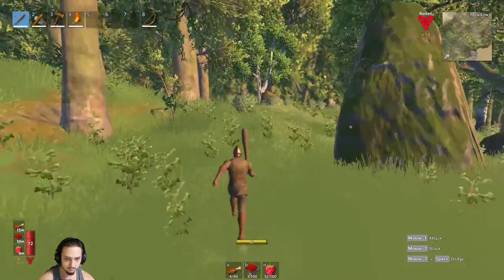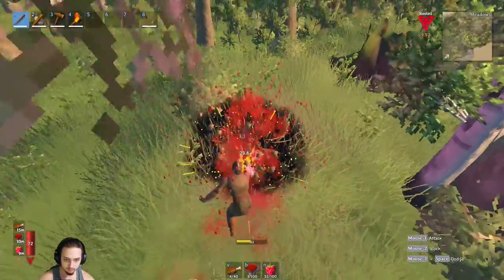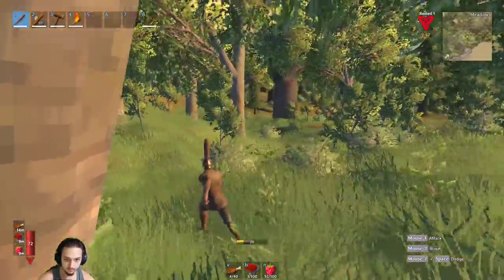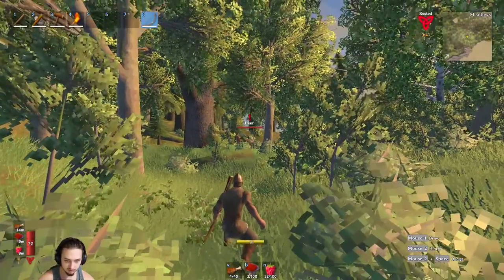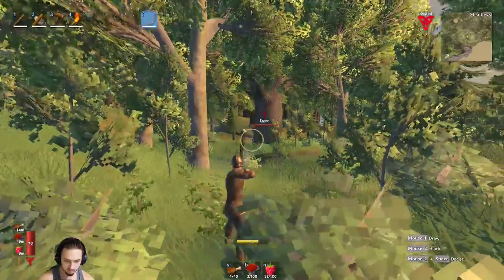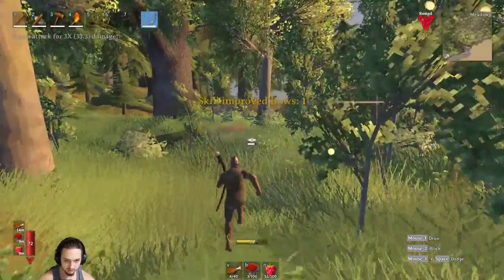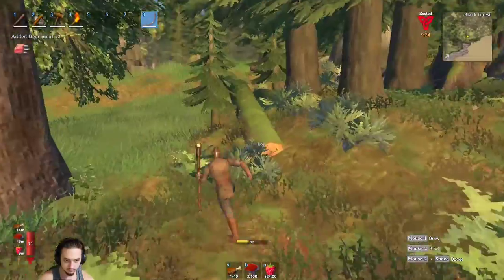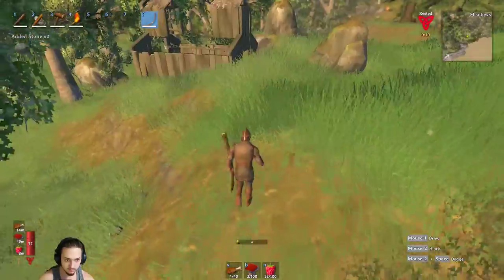It's a cooler area, nice and flat. Got a hog — three hits, sometimes they only take one or two. We got some deer over here, let's get the bow out. It's been a while since I used this bow. Oh he's running — oh wow, okay. Let's see if we hear them. Oh we got him boys, nice! I wonder if I can retrieve the other arrow — I don't know where it went. That's all right, we don't need it, only used one.